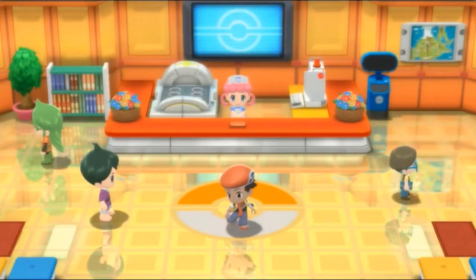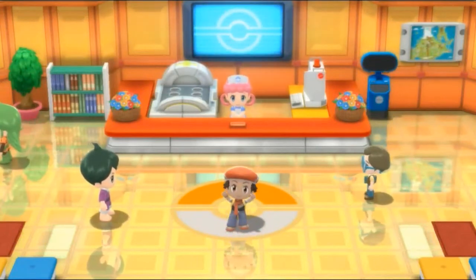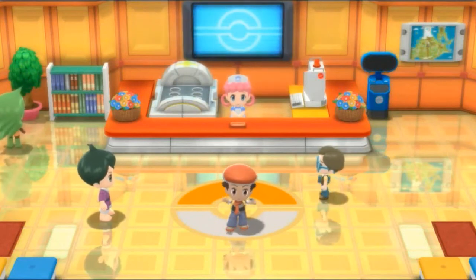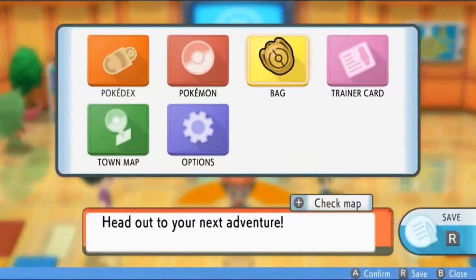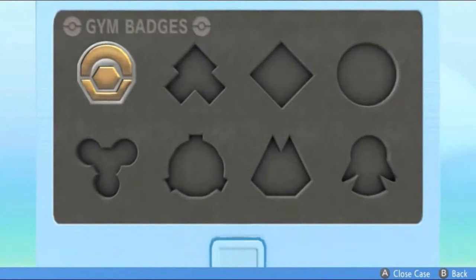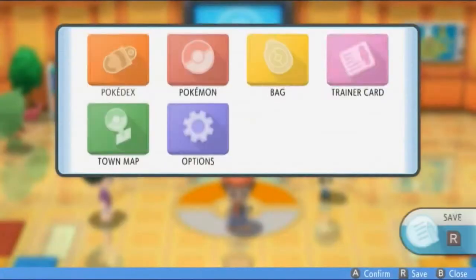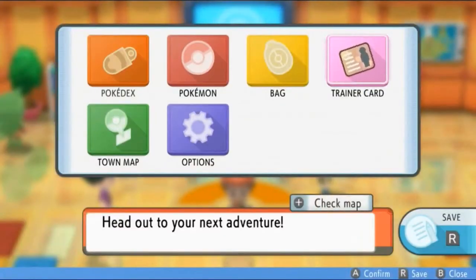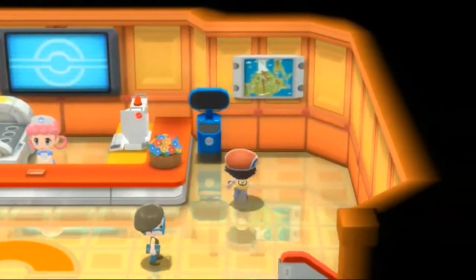What's up guys, it's me your host Draven, welcome to another episode of our Pokemon Brilliant Diamond walkthrough. In our last episode we won our very first badge here in the Sinnoh region. Let's take a look at that on the trainer card - press the Y button and BAM, the Coal Badge! Not that good looking but it's still something. That enables us to use the Rock Smash technique.